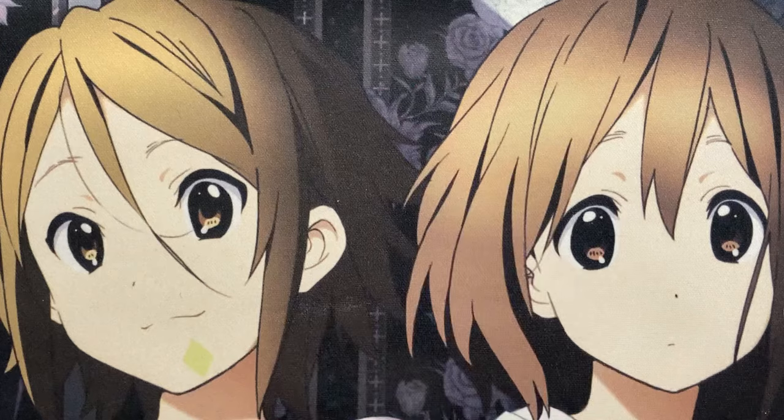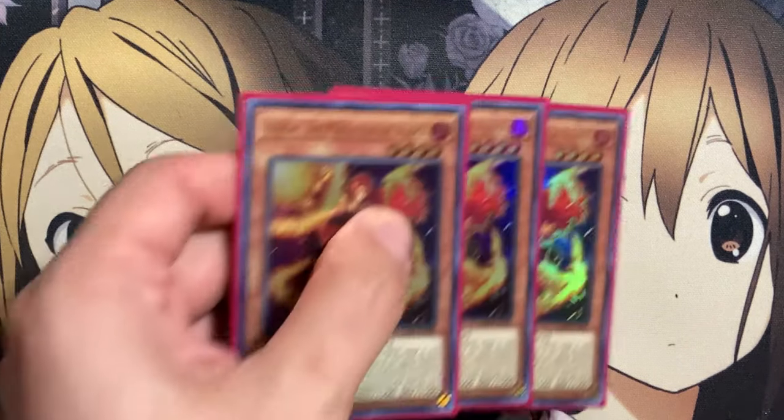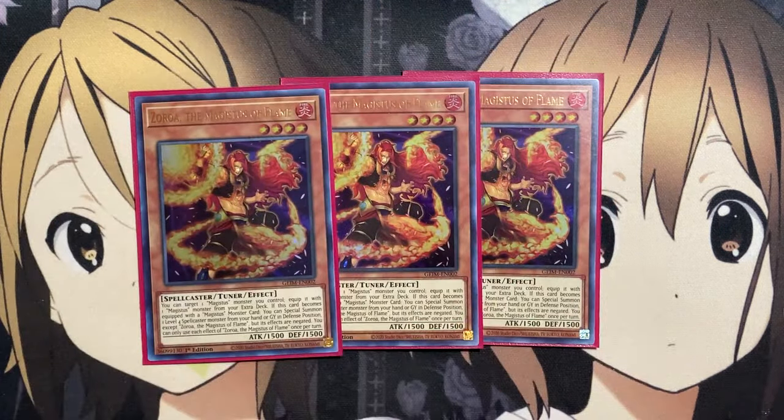We're also running three copies of Zoroa, the Magistus of Flame. You can target one Magistus monster you control and equip it with one Magistus monster from your extra deck. If this card becomes equipped with a Magistus monster, you can special summon one level 4 spellcaster monster card. With this card, being able to special summon the level 4 spellcaster from your hand or graveyard in defense, except for Zoroa, but its effects are negated.